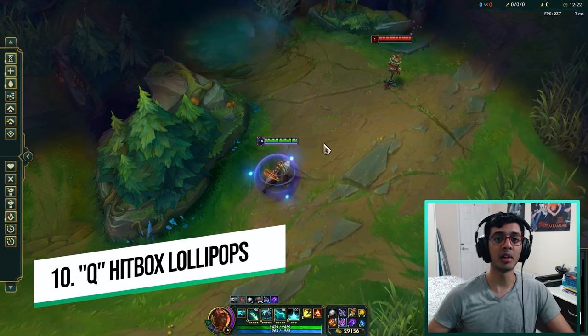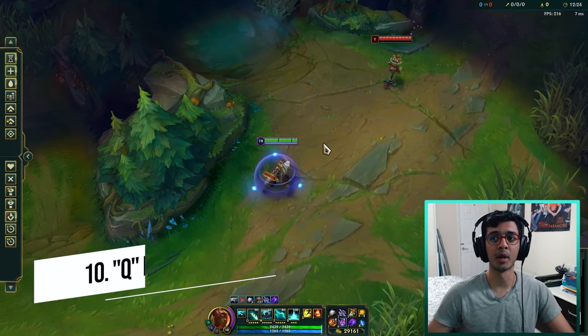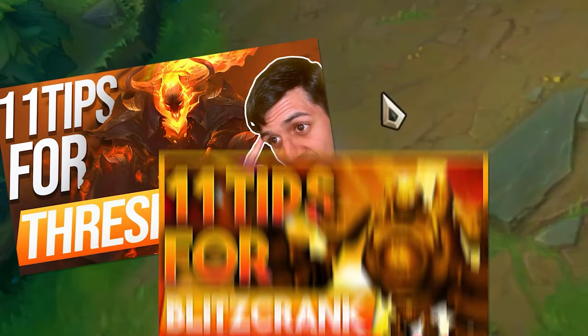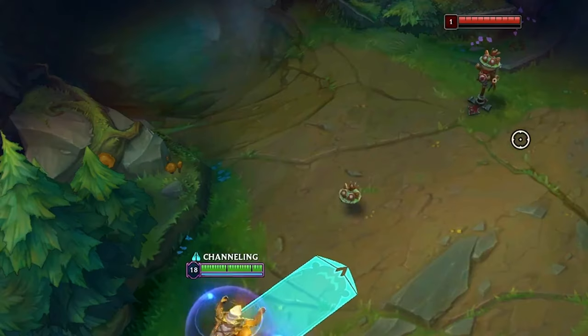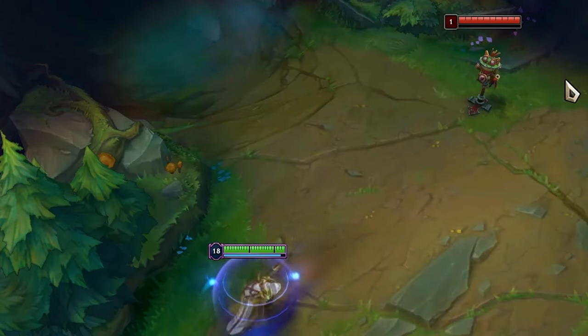Point number ten: Pyke's Q hitbox lollipops. If you don't know what lollipopping is, you can check out my other videos on Thresh, Blitzcrank, and Nautilus - all skillshot hooks on support champs have this effect where they get bigger at the end of their hitbox. That's basically what it is.